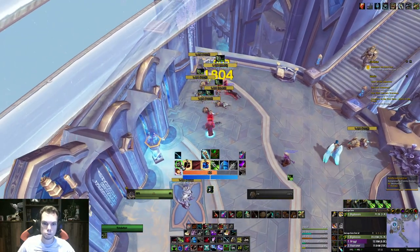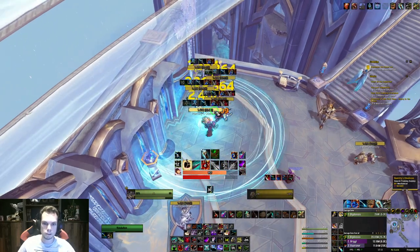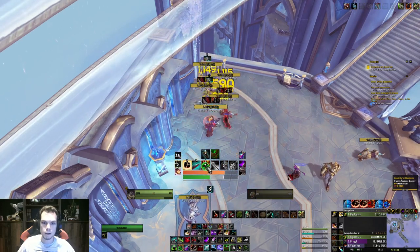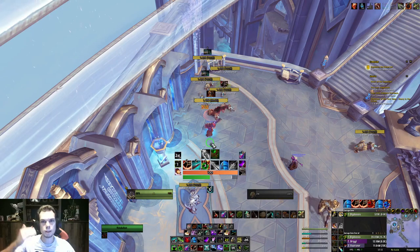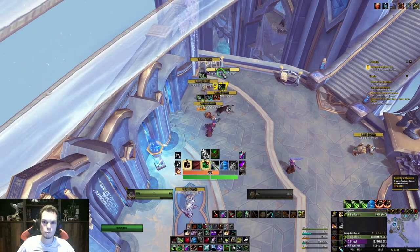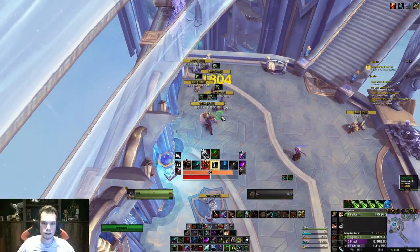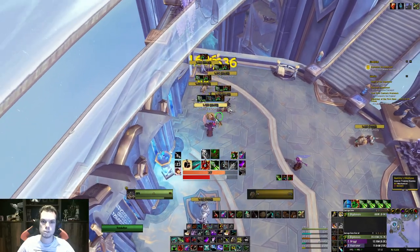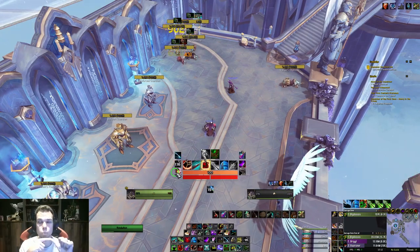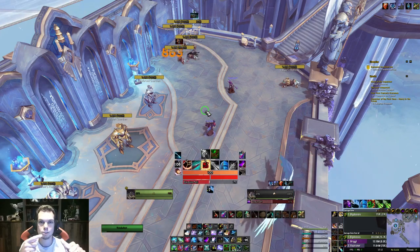Once I'm in range, I use Coordinated Assault with my trinket, Resonating Arrow, throw a bomb, instantly Carve to hit as many targets as I can, bomb again, and start using Kill Command. Carve comes off cooldown so I Carve again. Now I've got a Green Bomb — I want Serpent Sting on the mobs before using it, since the Green Bomb deals more damage on enemies that have Serpent Sting. The important thing is you absolutely do not want to be sitting at two bomb charges — throw bombs as much as you can, since a lot of your damage comes from that.